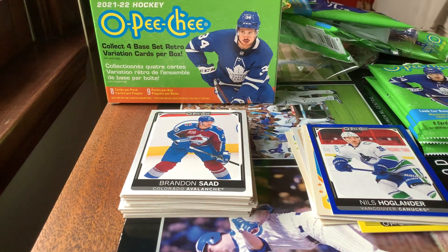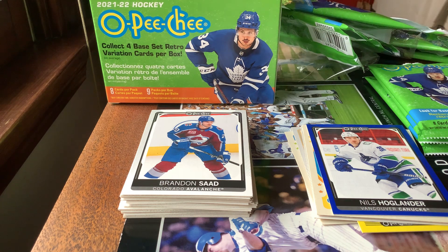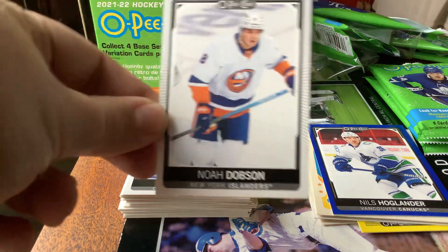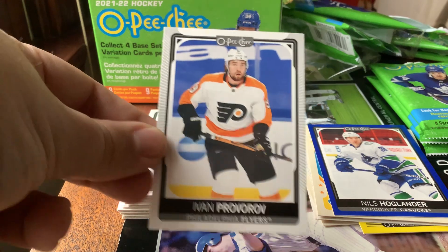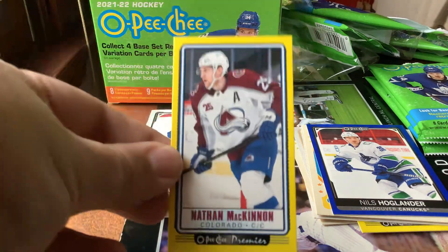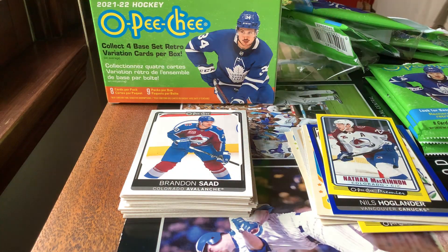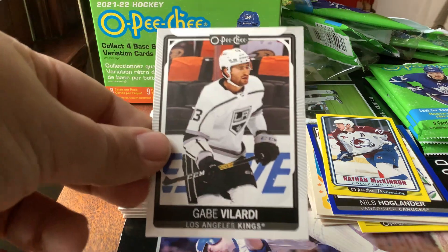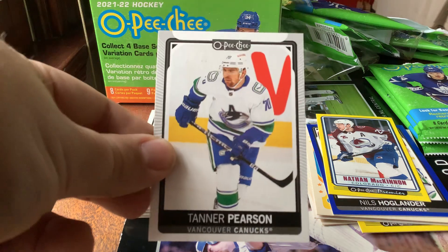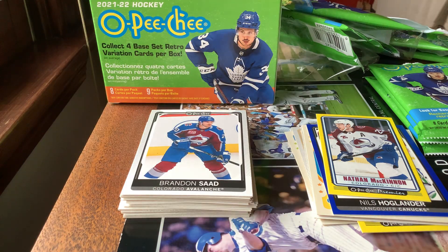Pack number six: Noah Dobson, Ivan Provorov I believe. Next we got a Nathan MacKinnon yellow parallel Tallboys insert. Patrick Marleau, Zach Parise, Alexander Wennberg, Gabriel Vilardi, and Tanner Pearson to wrap up pack number six.